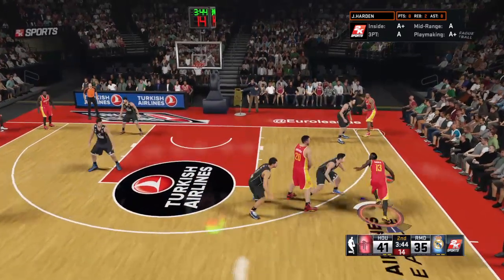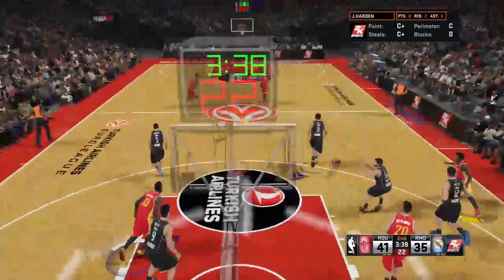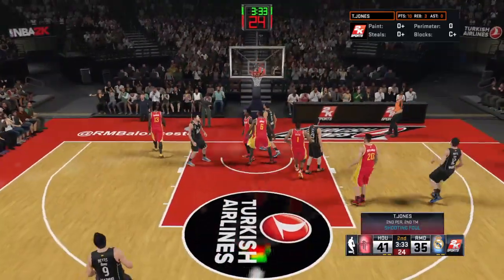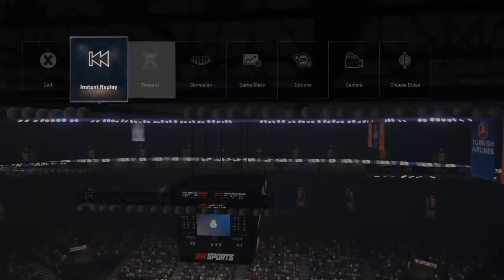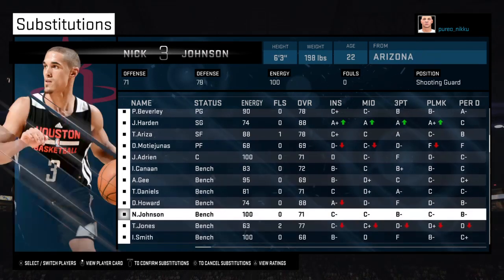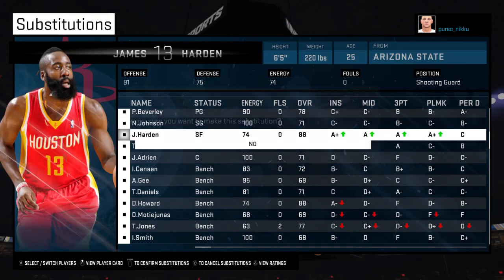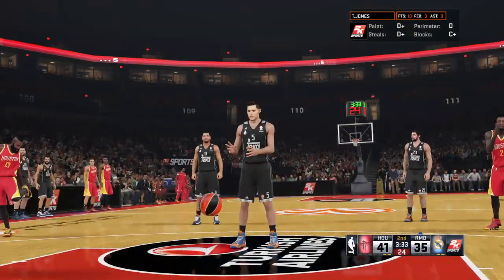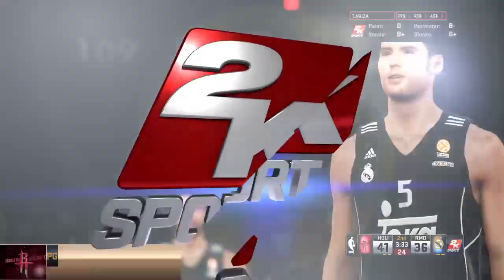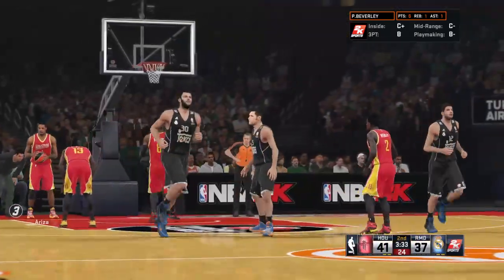Harden outside — over in the corner — Beverly — another miss by Houston. Madrid trails by six. Moving it up. Here's Fernandez — so he gets the whistle, contact on the way up. Two shots coming up. He got whacked; shouldn't be much debate on that one. He'll take his third and fourth free throw attempts of the game. Both teams making some changes here — and Fernandez drops them both. Rockets leading by four.